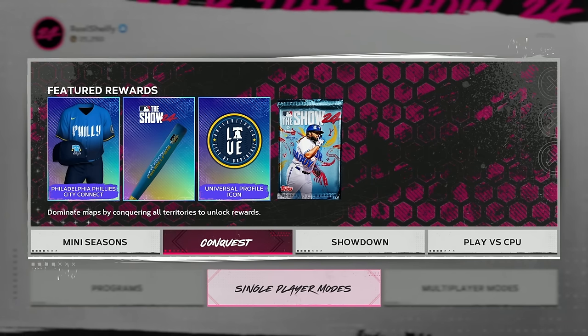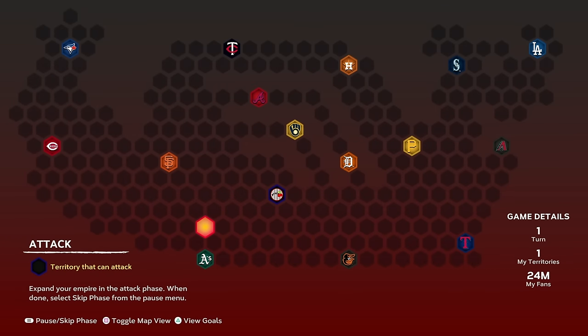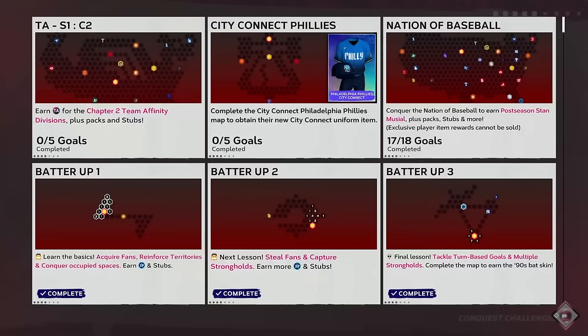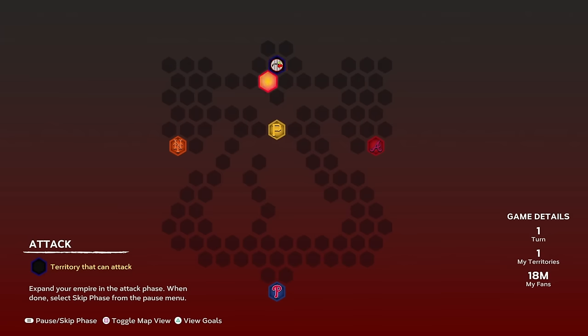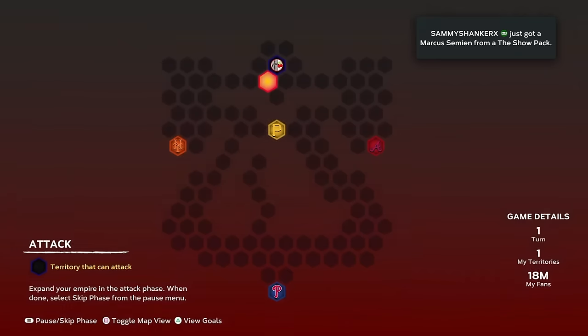We have a brand new Conquest map featuring the Philly City Connect uniforms, and we also got a new Conquest map for the new Team Affinity with a ton of strongholds — just one giant map rather than one per division. I'm going to tackle this over the weekend; once it's done we'll open all the packs. As for the Philly City Connects, I'm not a huge fan of the font on those jerseys, but I do love the hats and all the merch.